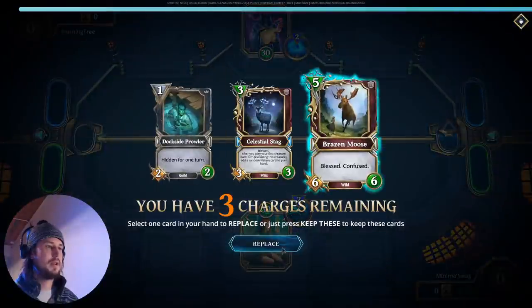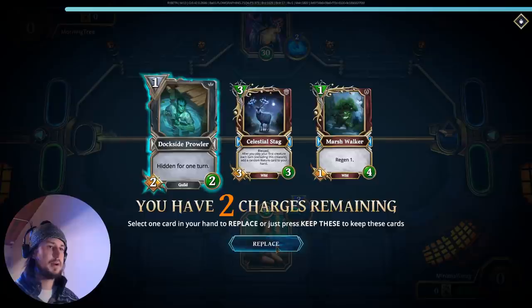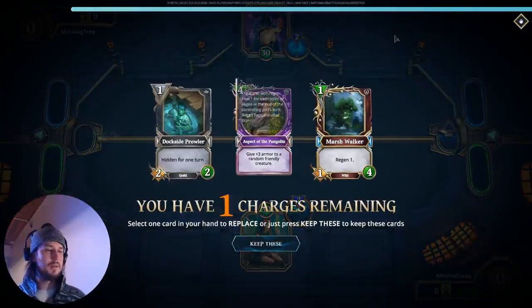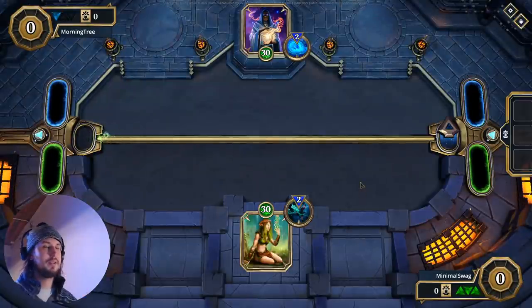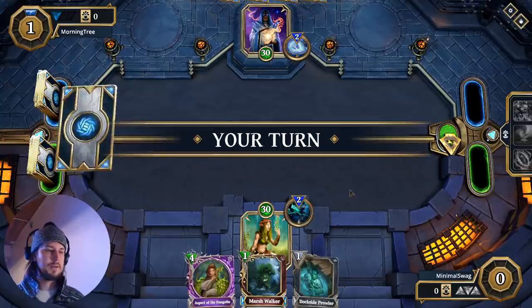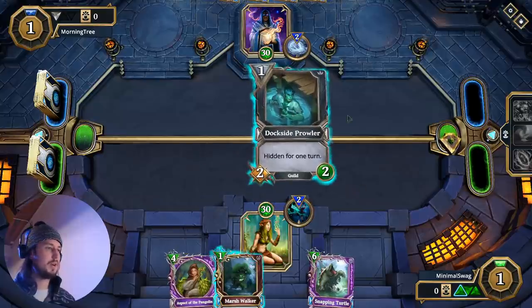So what are we looking for here? Stag — I don't mind that. Okay, now that we got these two one-drops, I'm actually going to start sifting for Aspect of the Pangolin, Marsh Walker. I like it — it's going to be hard for him to deal with. We need something; it would be nice to have a two or three drop so we can ramp into the Pangolin. I think what I'm actually going to do is drop the Dockside Prowler — don't give him a chance to kill it yet.